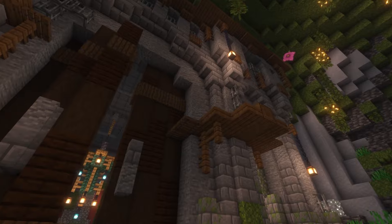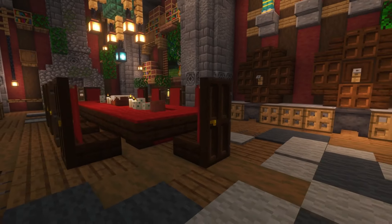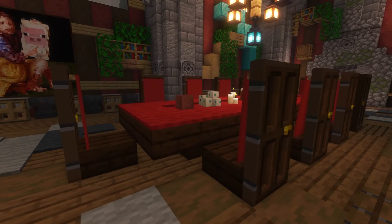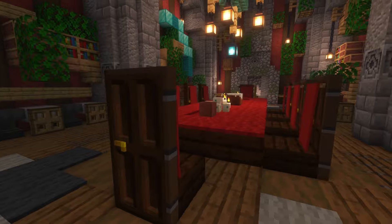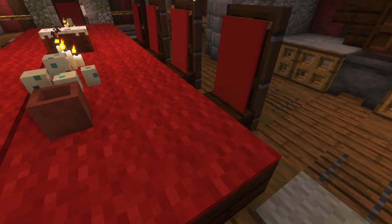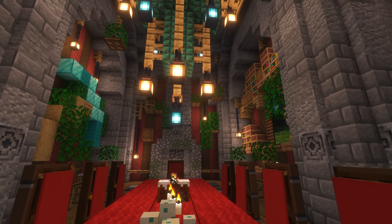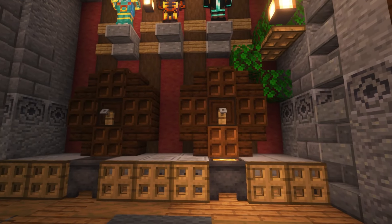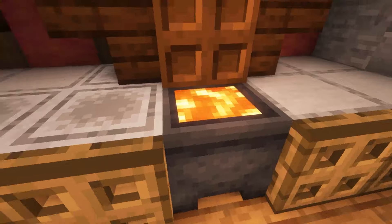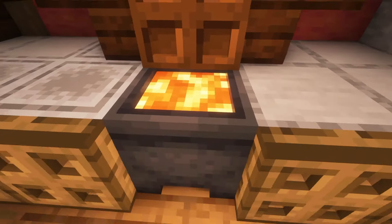Everybody needs a nether portal and I thought this was a fun way to include it into the castle idea. If we come inside here we can see a lot more ideas. Obviously the classic table which is in all of my builds — I really like it with the very tall high chair with the comfy backing. Looks really good when you want to record because it looks really proper. And of course if we start on the right here we have some big barrels.